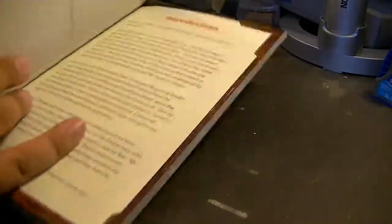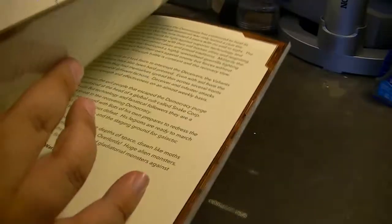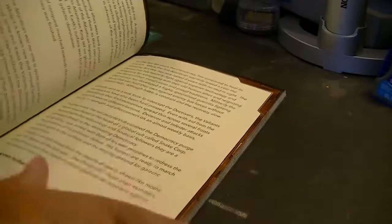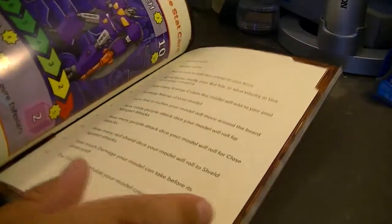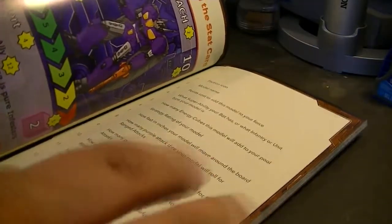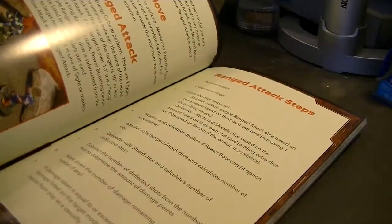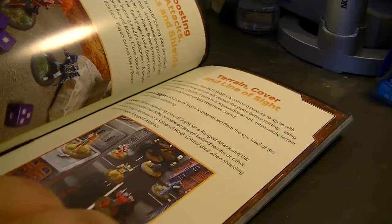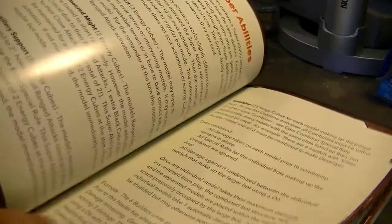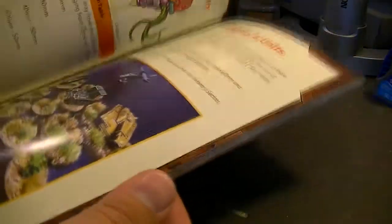Let's take a quick flip through the rulebook. We have our introduction, which explains a bit of the backstory of the bots — where they came from, their purpose, and what happened on Earth. We have a hobbying section, stuff about playing the game, the anatomy of the stat card, and all of our phases to play the game: moving, ranged attacks, close attacks, terrain and cover, boosting attacks, and all the super abilities that the characters have. There are also different classifications for models.